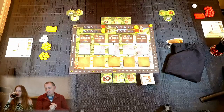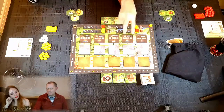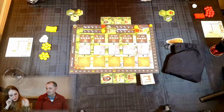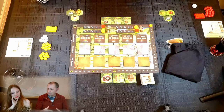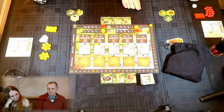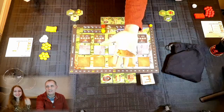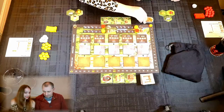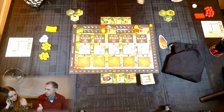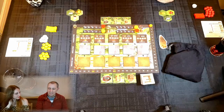One thing worth noting: when you claim a technology, you reveal everything the arrows connect it to. So if I got cooking, I'd reveal the two tiles above it, making them available for whichever player claimed it. The starting player gets a running shoe token. In a two-player game the second player starts with a bonus victory point. Kirsty gets plus one, Phil goes first.